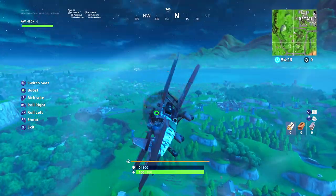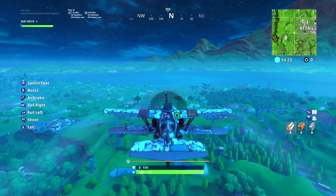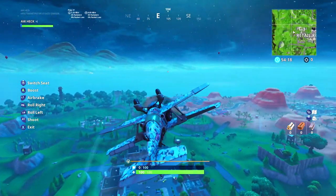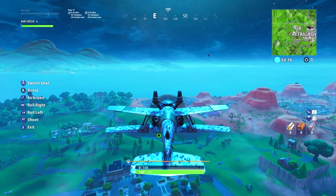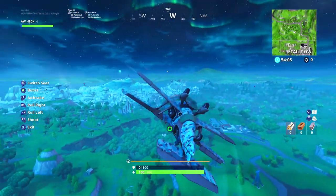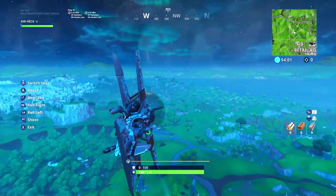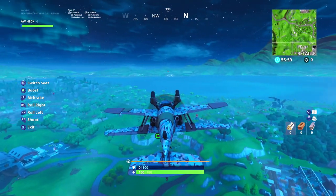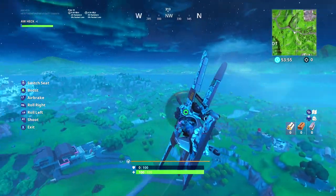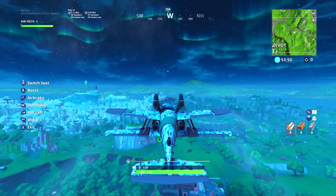Basically you can tap the left bumper twice to roll that way, tap the right bumper twice to roll that way. But what you want to do is hold down the right bumper then hold down the left bumper - hold down both bumpers and you're flying upside down. You can hold either one first, just keep holding them both down.